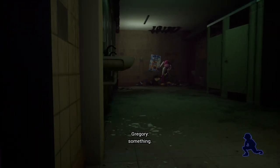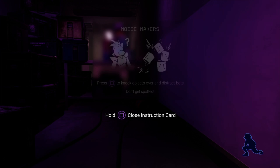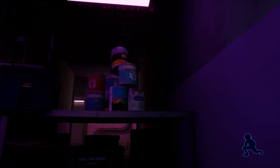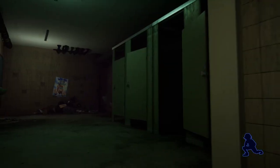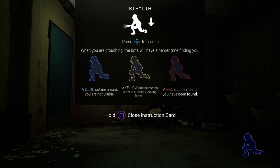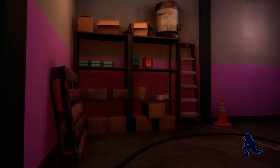It's Chica. Maybe I could distract her with something. Don't get spotted. Blue outline means not visible, yellow means the character is currently looking in your direction, and red means you've been found — and run like the wind.